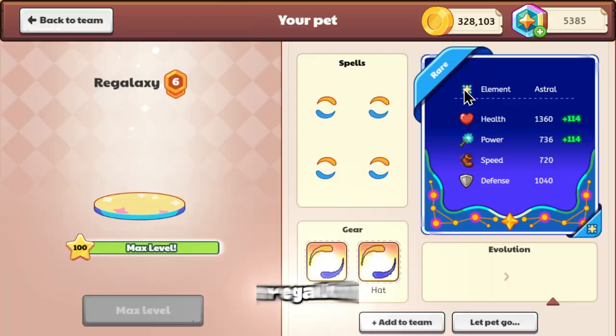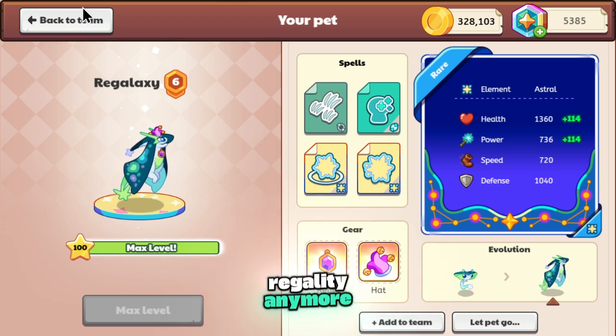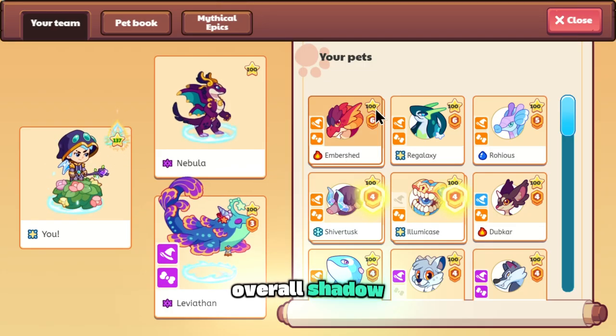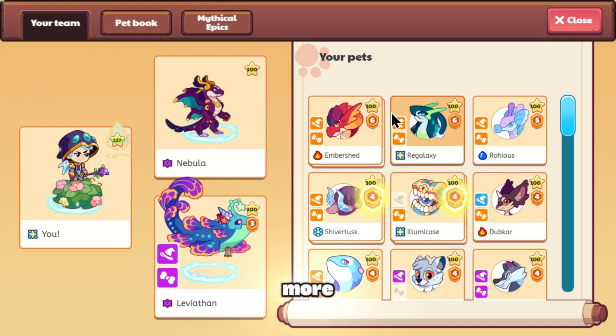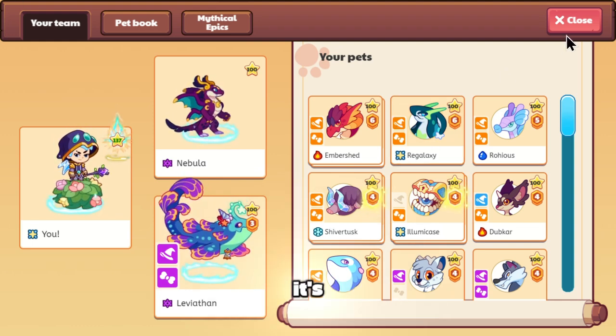Along with that, Regalaxy kind of just sucks — I don't think anybody's going to be using Regalaxy anymore. Overall, Shadow is just a way more powerful element now. Now that you can use it to its fullest potential with Astral gone and its aim being fixed, it's just the best.